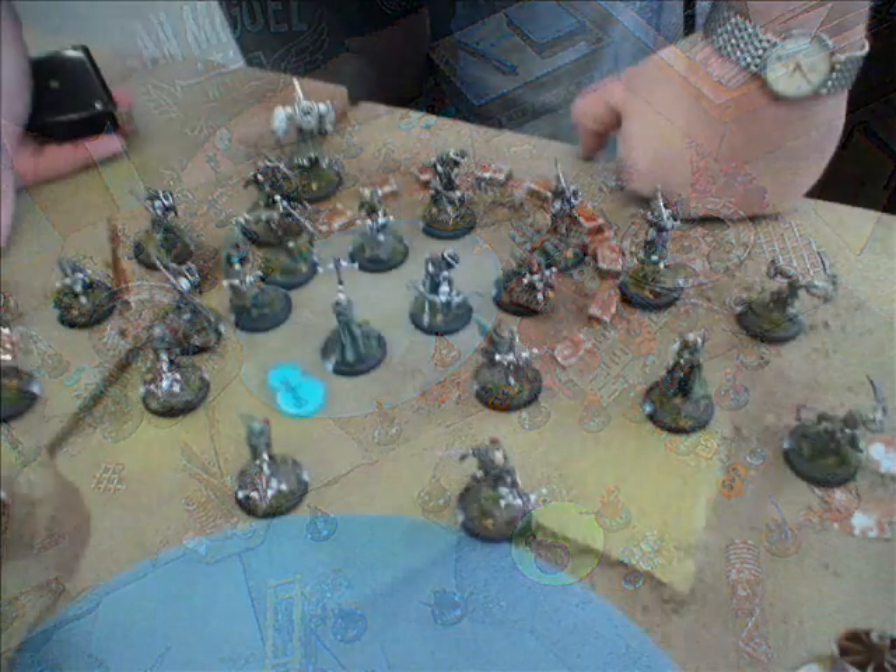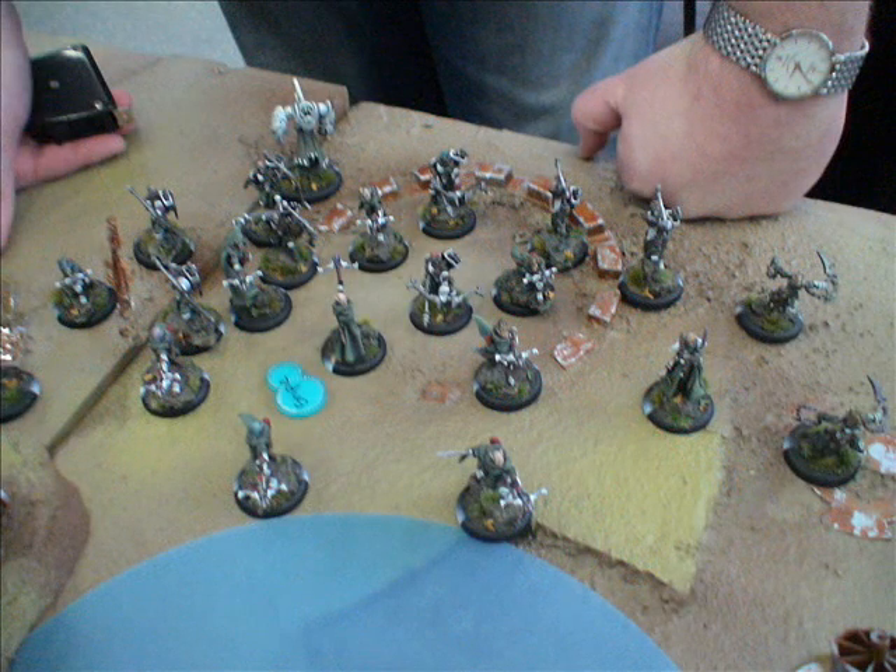Turn two: Chris moves in fairly carefully with the bulk of his troops, shooting the Stormfall Archers first and getting a bit unlucky with the scatter distances. He picks off two or three Assassins, but not as many as he was hoping for. The Strike Force move in and take a few potshots at the Colossal, doing about seven damage total — nothing serious. And importantly, the Artificer at the back moves in and puts down an ability I forgot he had — everybody within three inches is immune to blast damage.